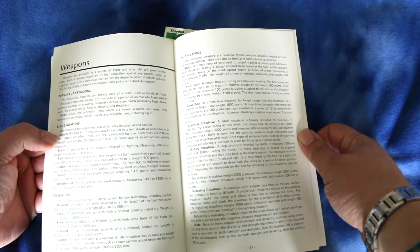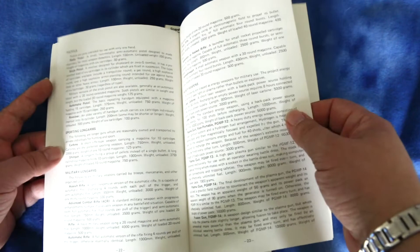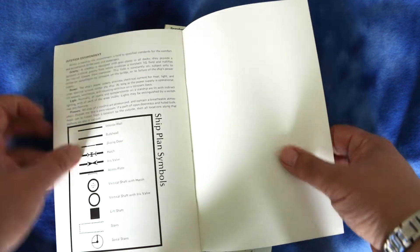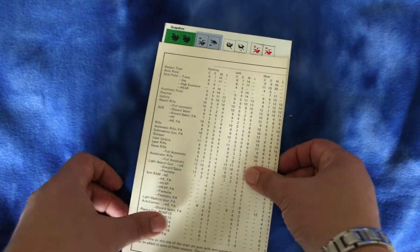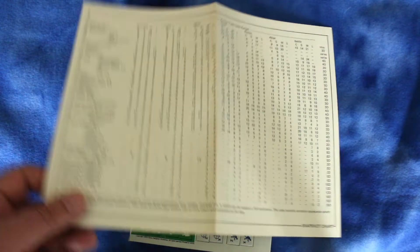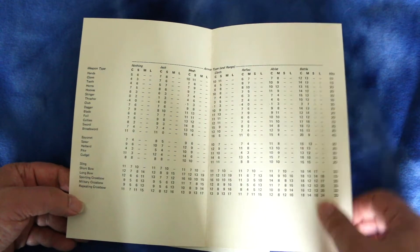It goes over weapons, armor, and the ship plans. There's a symbols key like a terrain effects chart. On the other side there are tables for the different weapons, and another table. And here are the counters.